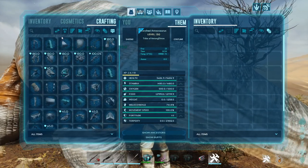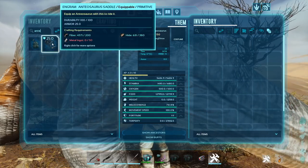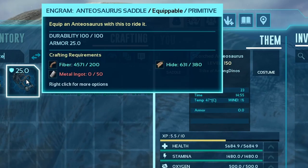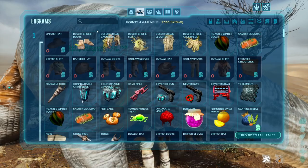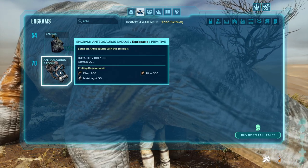For the saddle, you will need 200 fiber, 50 metal, and 380 hide. You can unlock this at level 70.